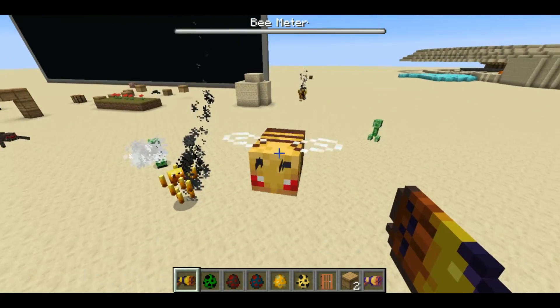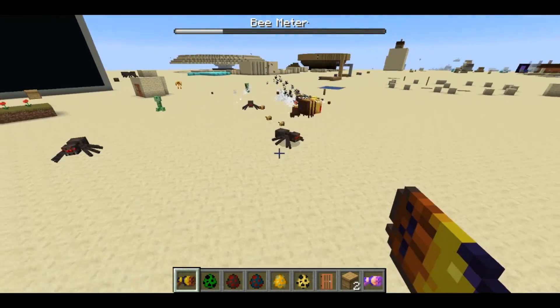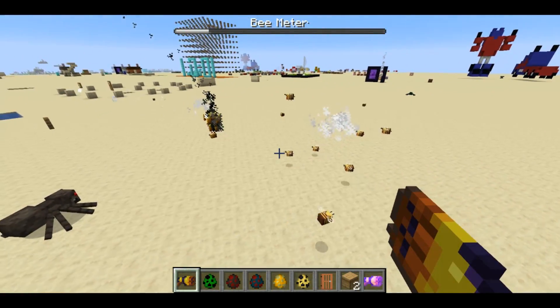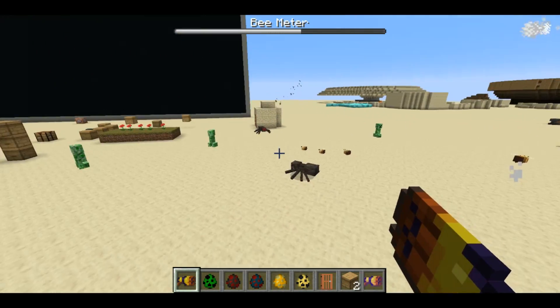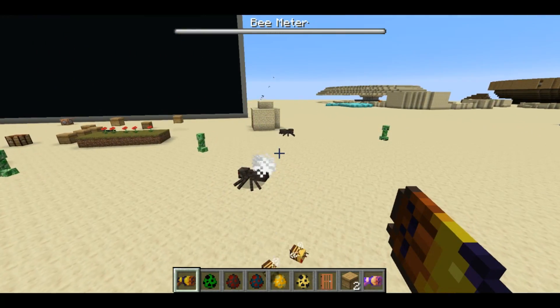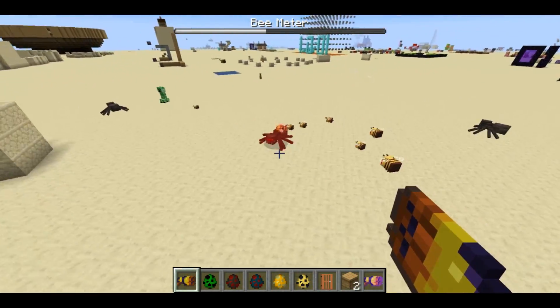The bee meter — you have 30 shots in your bee meter. You can go ahead and use up all 30 shots. And then once you stop firing for one second, the bee meter will start recharging at about 10 shots per second, so it takes three seconds to recharge a full meter.